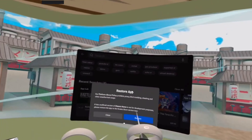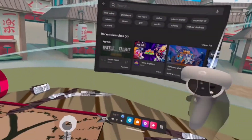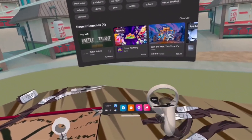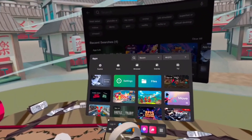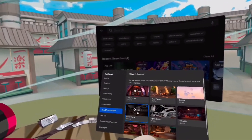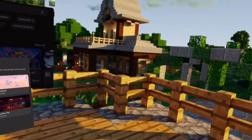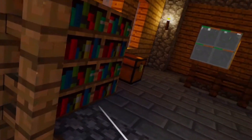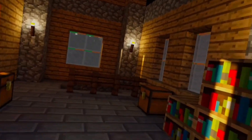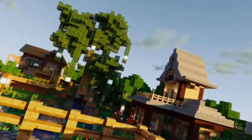Now go back to your headset. You'll probably see something that says 'Restore App' — just go ahead and hit Close, you don't need it. Go down to Apps, then Settings, and in Virtual Environment click on whichever one you did. I did Classic Home, so I'm going to click on Classic Home, and you should have your beautiful new environment.